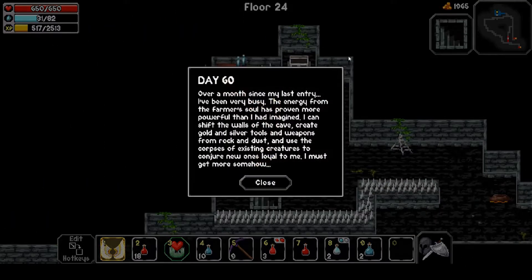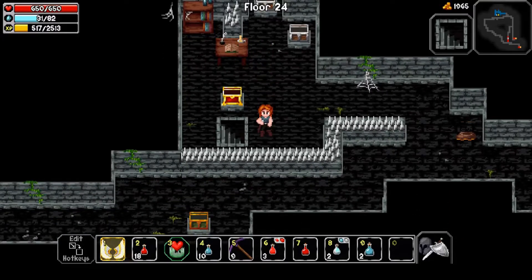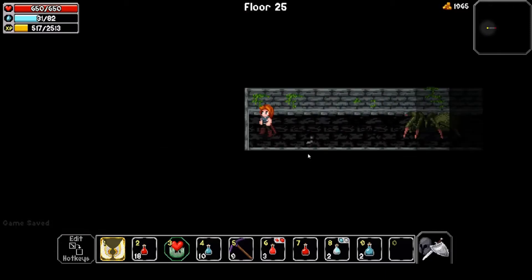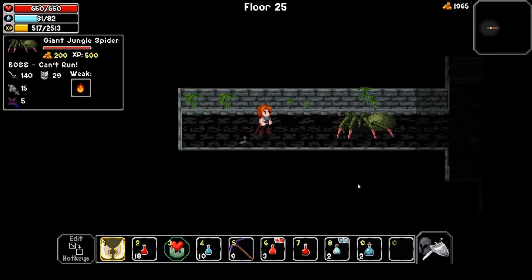There's some lore here — Day 60: 'Over a month since my last entry. I've been very busy. The energy from the farmer's soul has proven more powerful than I imagined. I can shift the walls of the cave, create gold and silver tools from rock and dust, and use the corpses of existing creatures to conjure new ones loyal to me. I must get more somehow.' So this explains why the caves keep changing and why monsters keep respawning. And now — it's the spider boss the boss warned us about!